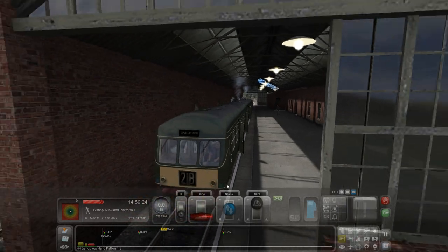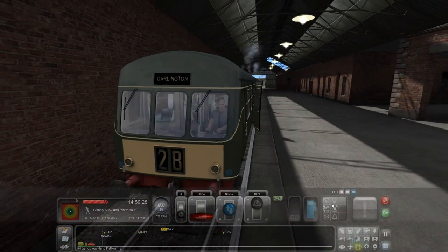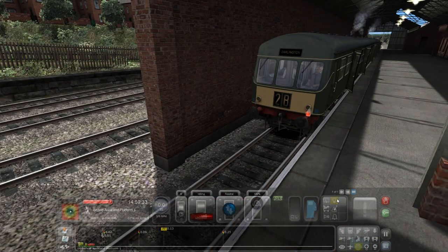So this is a diesel train. It's actually really nicely modelled. I like the look of it a lot with the lights on. Do we need the lights on? It's quite a nice day — probably don't need them on.